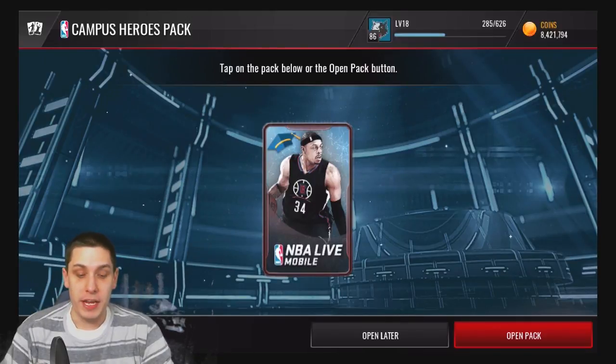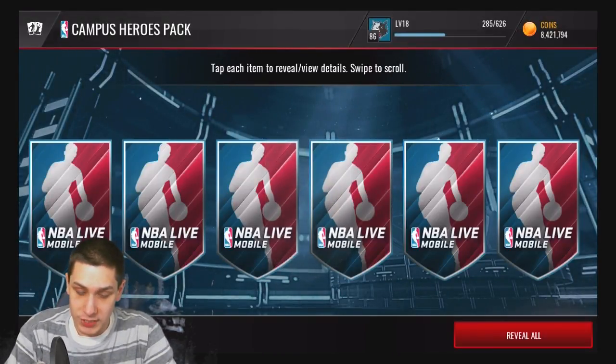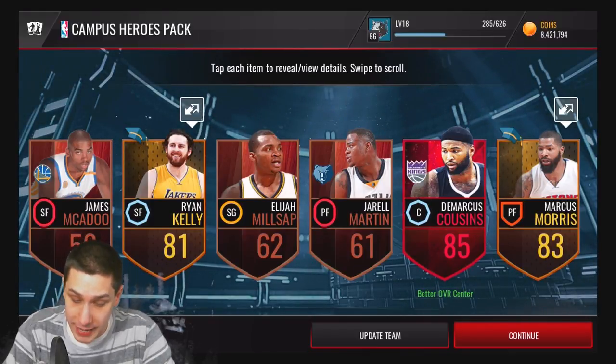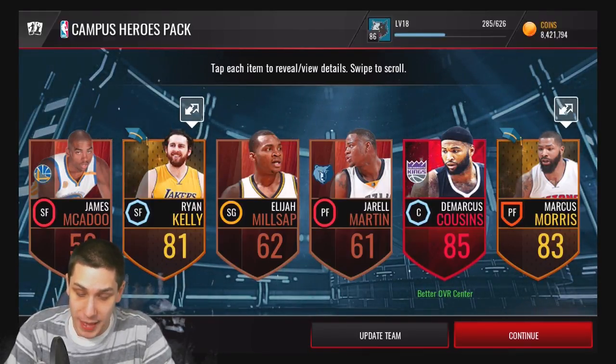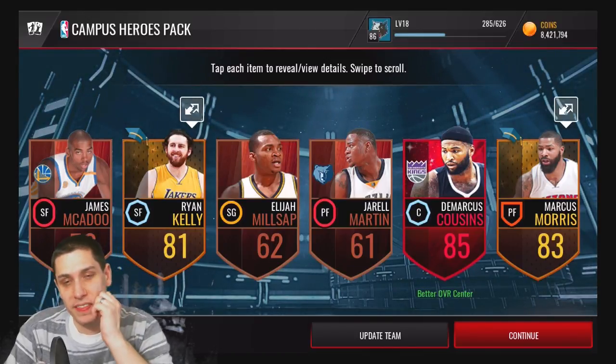Here we go — 10 campus hero packs. Let's try and pull something. Right off the bat we do get a DeMarcus Cousins 85 overall elite, so that's not too bad, that's definitely a decent pull. And then our campus hero player is Ryan Kelly.